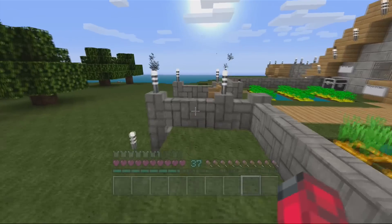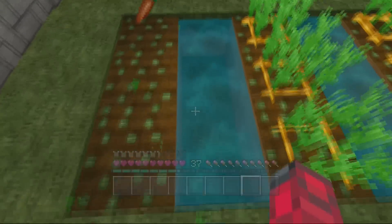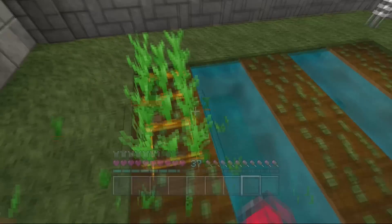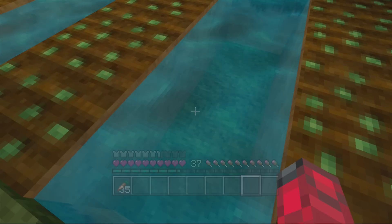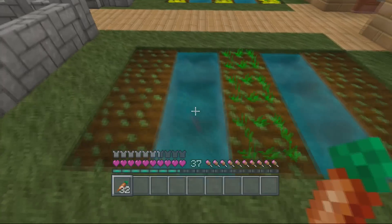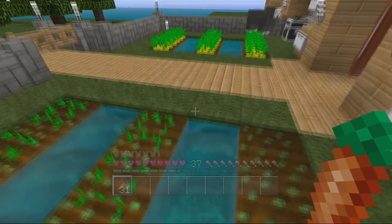A lot of these new features were to do with new hostile mobs within the game, and what I'm going to be talking about now is new features that we could be seeing for already hostile mobs currently in Minecraft. One of the main new features in this update was the ability for mobs such as skeletons, zombies, etc., to pick up items, weapons, and armor. This of course makes mobs a lot more difficult to kill than they previously were.